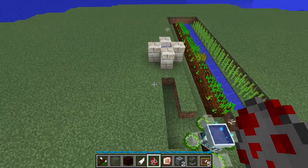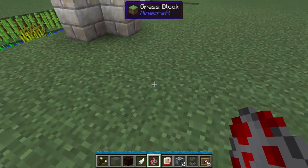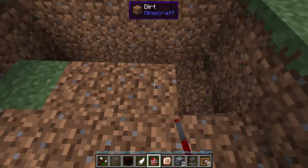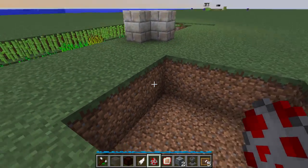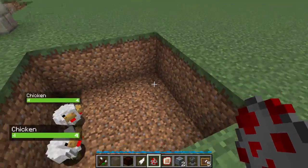Now let's make our chicken farm. It doesn't really matter where it goes — it just needs to go somewhere nearby. Here's a good spot. You don't need that many chickens. 20 is probably fine, 30 would be a little bit safer. I'm just going to spam them.